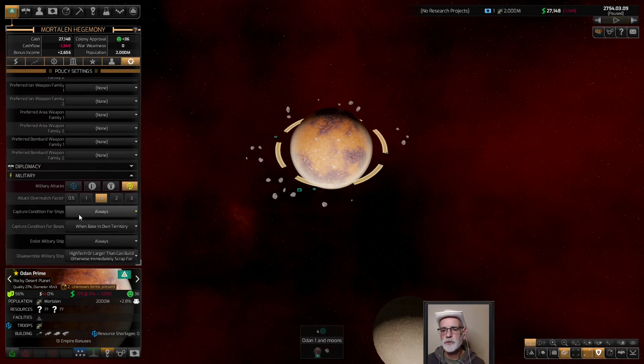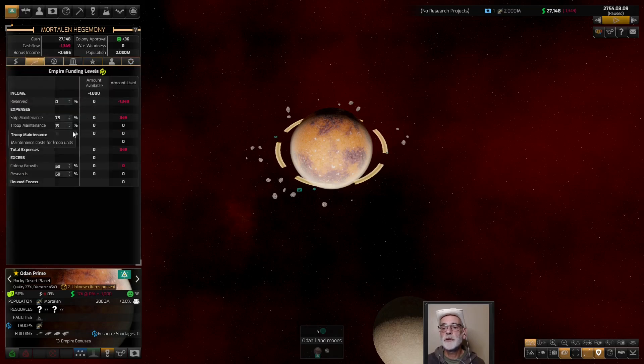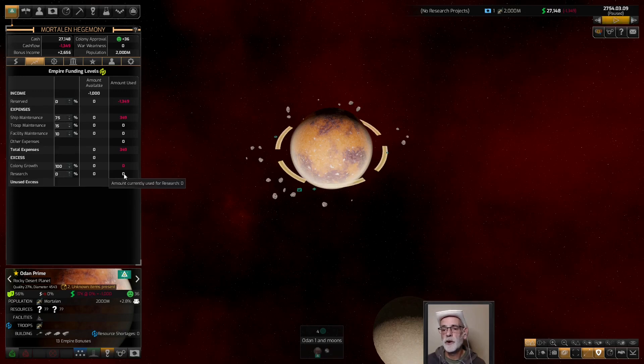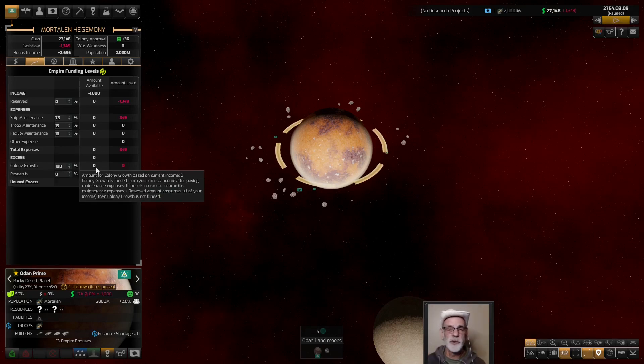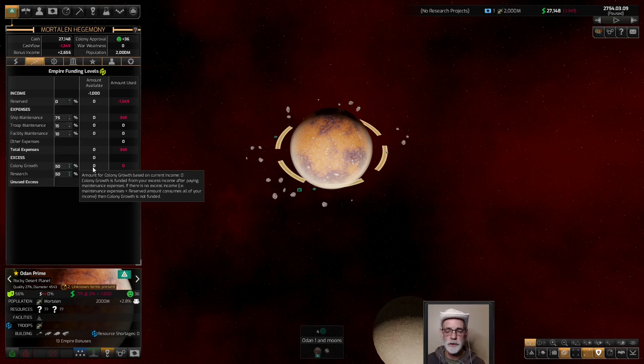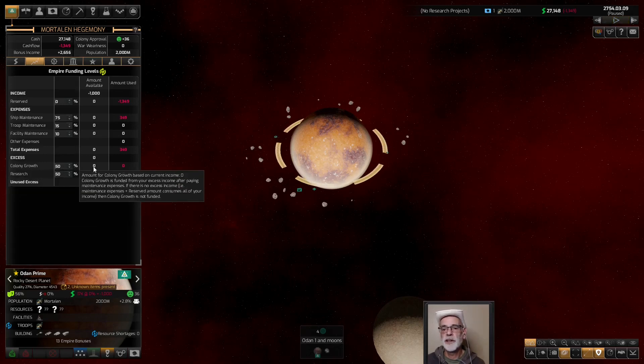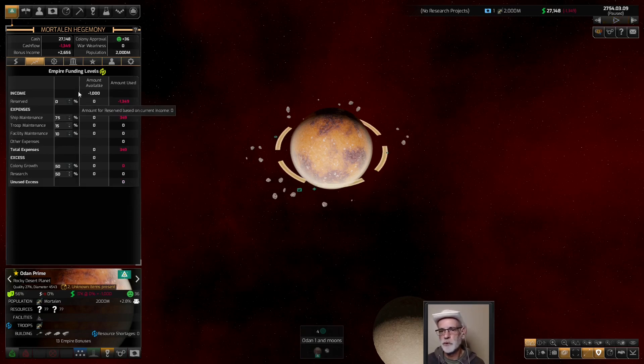Let's check military settings to make sure we're always going to capture — yep, we're always going to capture all our ships. Funding levels: until we get out of pre-warp I'm just going to go with 100% growth, then once research labs come on we'll pop some money down that way. Actually this is going to be zero anyway — I could even go 50-50. We're not going to see any money here for a long time, if ever, during this game. So I'm just going to leave it 50-50: if some happens to trickle down, we'll evenly distribute between growth and research. This is going to be zero for pretty much the early game and maybe into the mid game anyway.